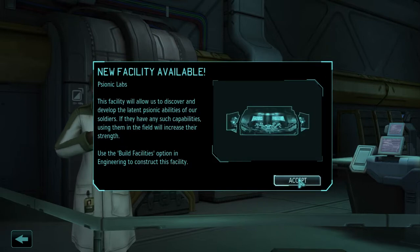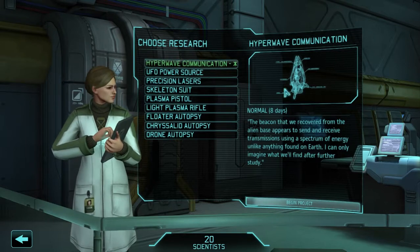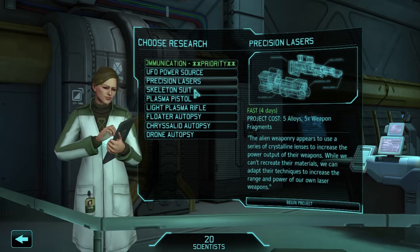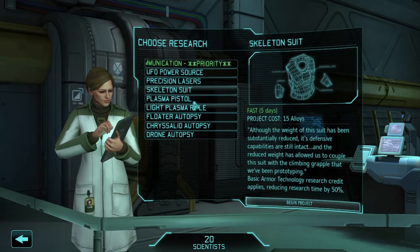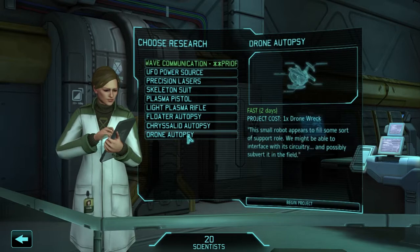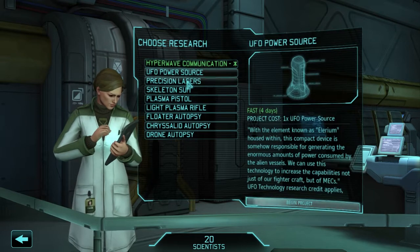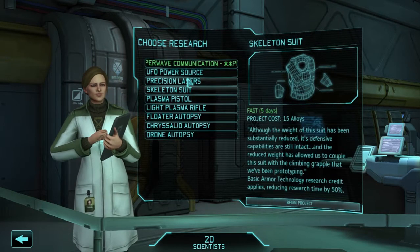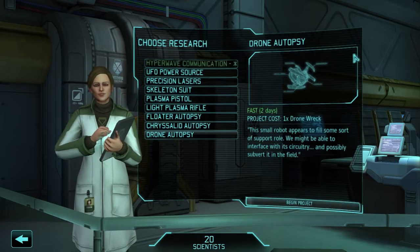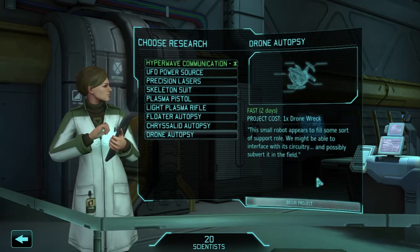New item available: Mimic Beacon. Psionic labs — we're gonna take a look at that and assign new research. This is gonna take eight days. There are a couple things we could do faster — skeleton suit, a couple autopsies left over as well. What I think we will do actually is do one of these autopsies probably this one, and then go into the hyperwave communication priority. So let's do drone autopsy.